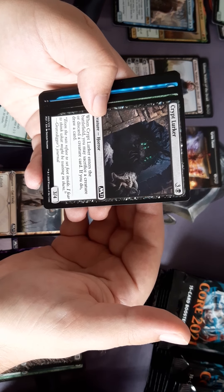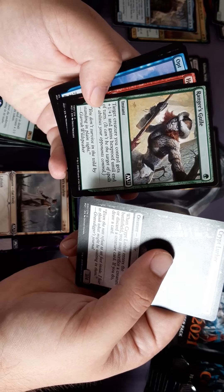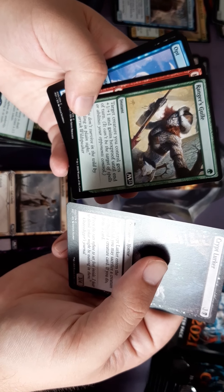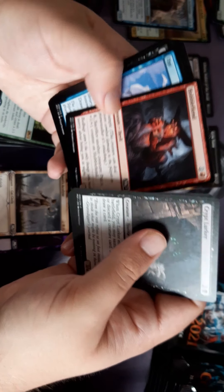Sacrifice a creature or discard a creature card and draw a card — that's not too bad. Plus one, plus one, hexproof until end of turn — I'm going to put that in my Sapphire deck.